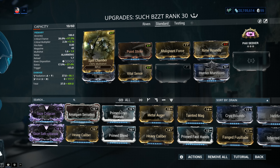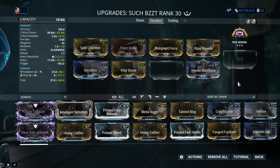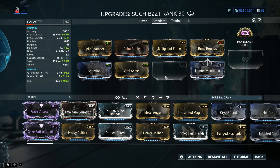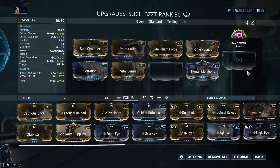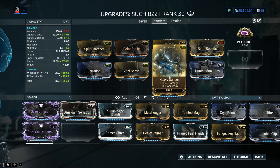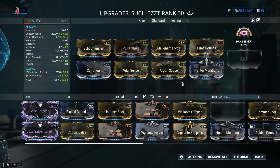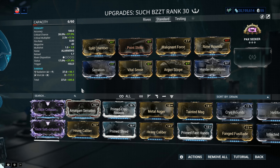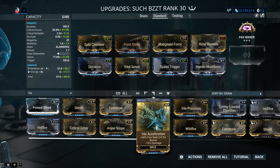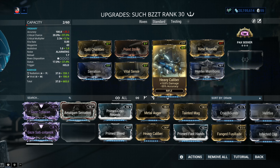We've got Magnum Opus for multi-shot of Split Chamber, and a critical chance/critical damage combo between Point Strike, Vital Sense, and Hunter Munitions. We also have the elemental combo between the 60-60 mods — Rime Rounds from Spy Missions and Malignant Force from Corrupted Vor in the Void. There's still one more mod slot left. For the final slot, I would recommend Heavy Caliber — this will provide a huge DPS increase. You can also consider Argon Scope for more crit, more multi-shot, Speed Trigger, Vial Acceleration, or Firestorm to increase the range of the AOE.